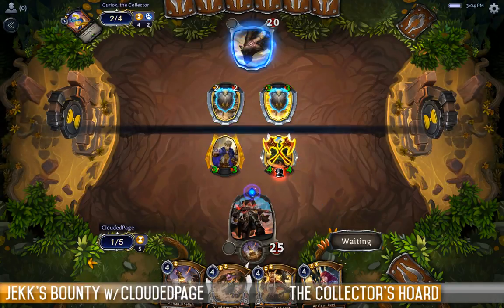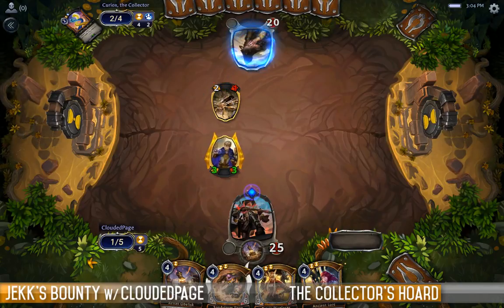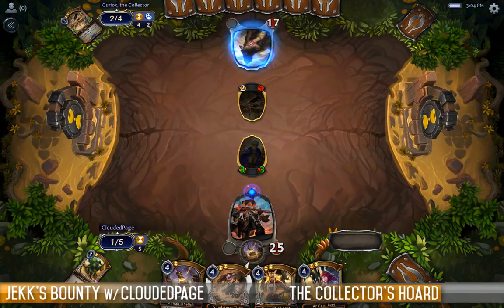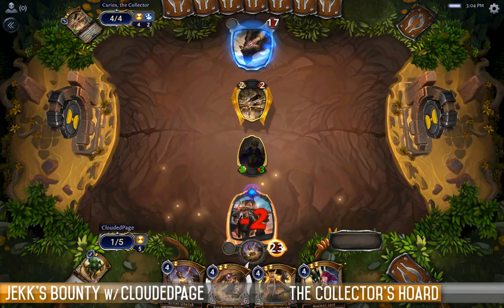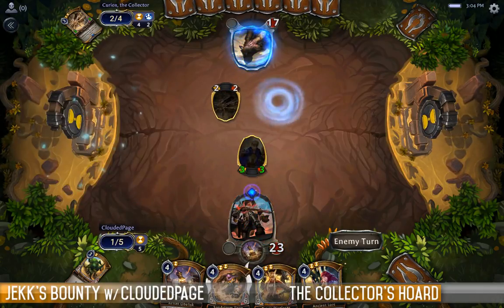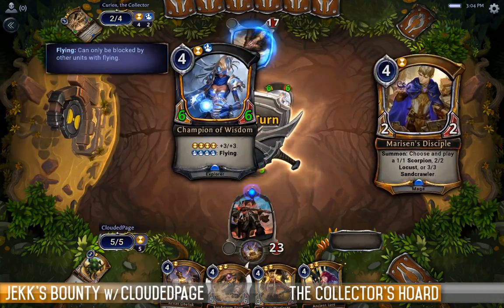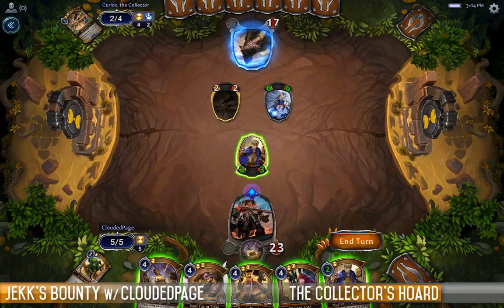Double blocking — take one of them out, die to a 2-2, hit you for 3. Try and get the clock a bit more real. Hit me for 2, that's fine. He plays out a 2-cost Champion of Wisdom. Sweet Christmas. If I had an extra land, I'd be very happy. That thing's not getting flying for a while, and even when it does, I've got the Sandstorm Titan.